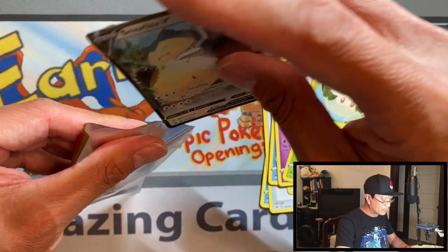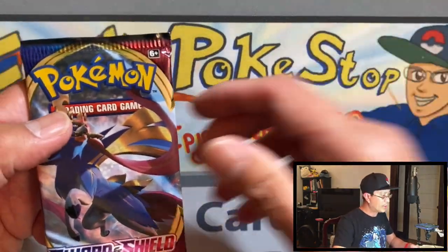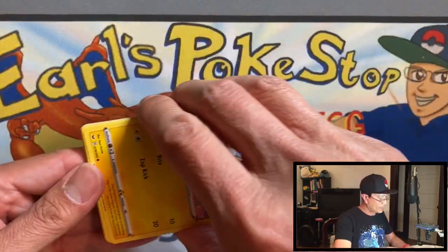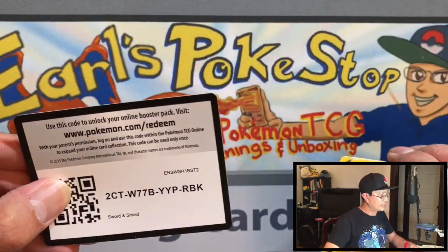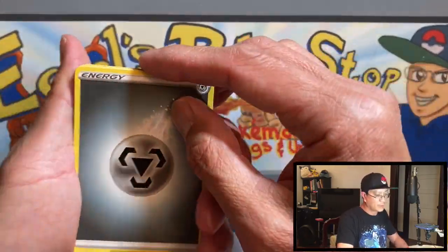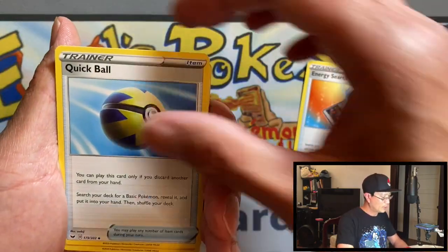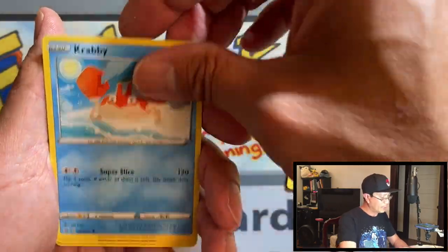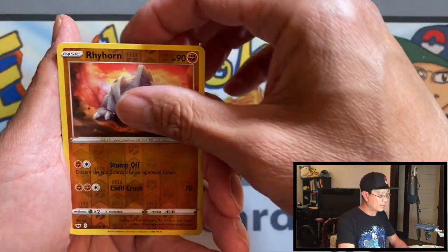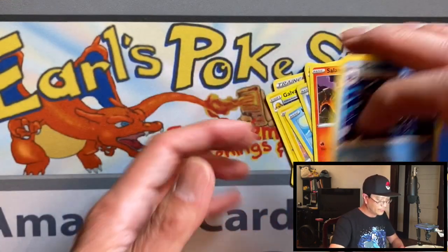I was hoping for a hyper rare or a full art trainer, but I'll take the Snorlax V. Last pack — Sword and Shield. We got Metal Energy, Energy Search, Quick Ball, Galvantula, Yamper, Krabby, Copperant, Boltoy, Salandit, Rhyhorn, reverse holo, and a Cloyster non-holo rare.